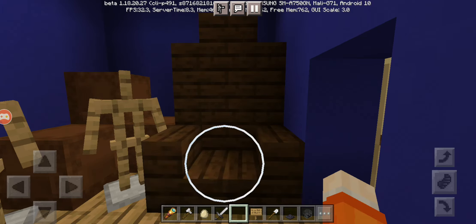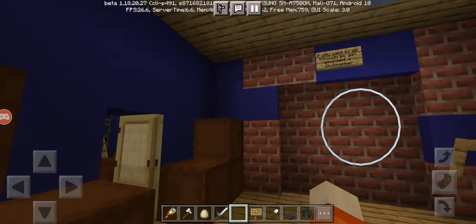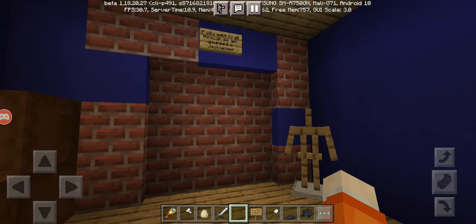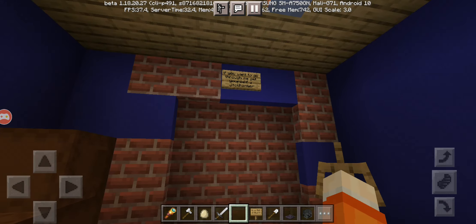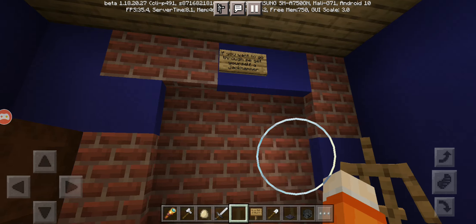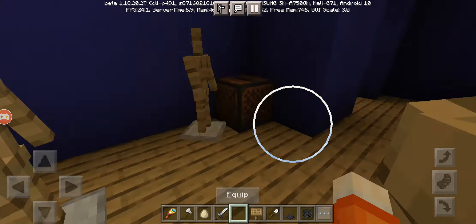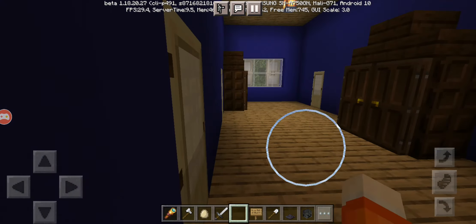This is the broken wall where you can get the basement key. There is a reference to GTV's host mode Hello Neighbor — it says: 'If you want to go through me, get yourself a jackhammer.' There is also a room with books, music, and mannequins.